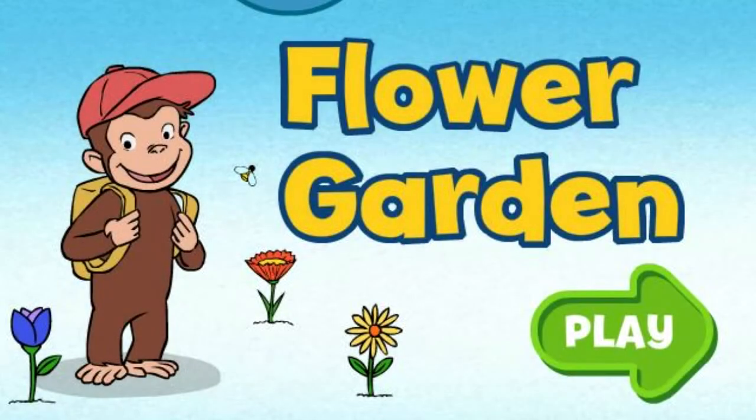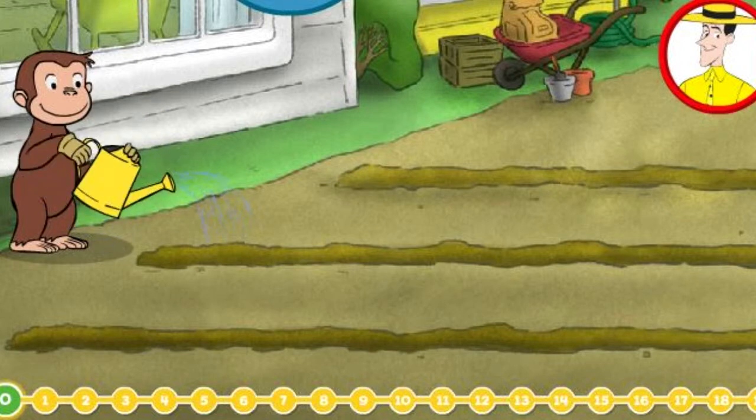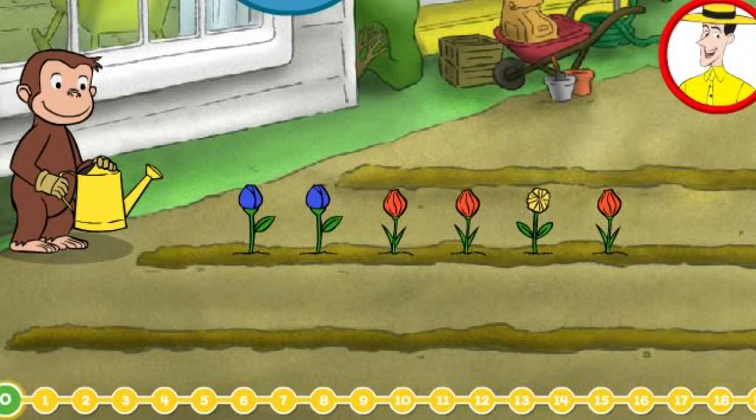Flower Garden. Click the green button to start. George is growing a flower garden. How many flowers are there? Click on the flowers to count them.